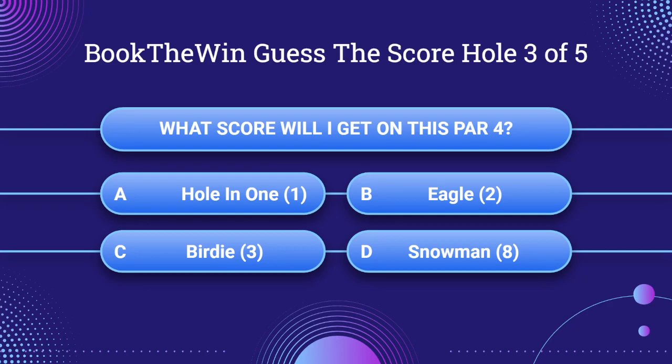Question number three. What score will I get on this par 4? A: Hole in one. B: Eagle. C: Birdie 3. Or D: A snowman in eight.